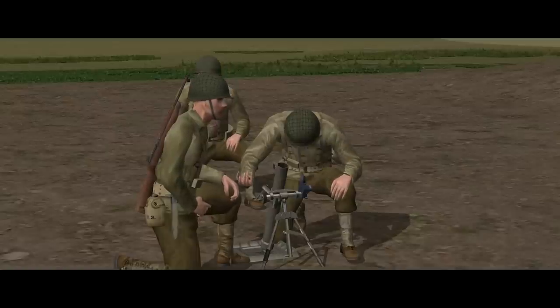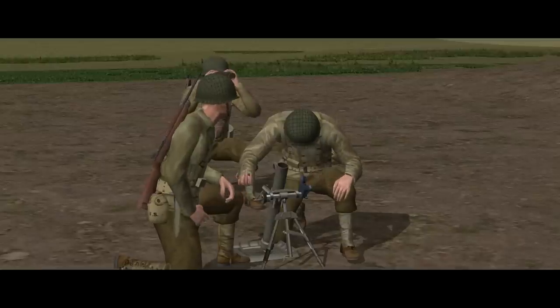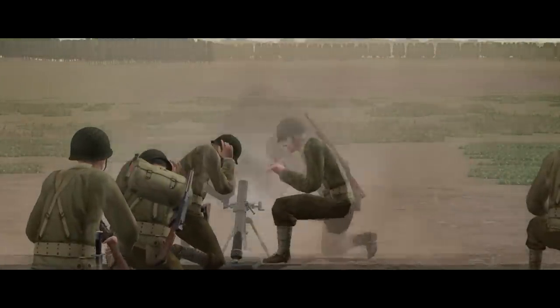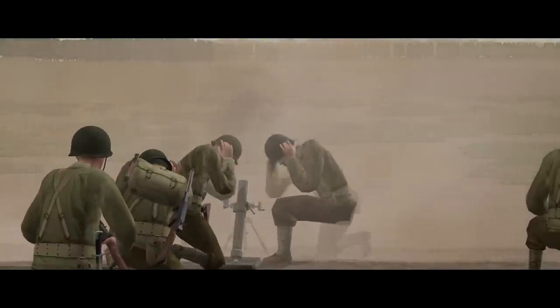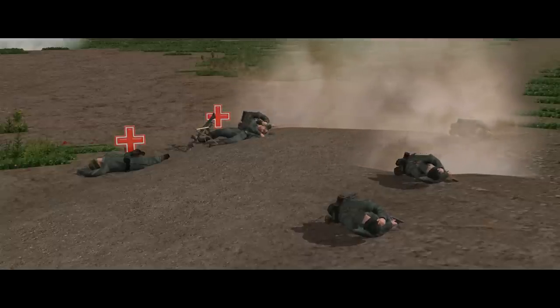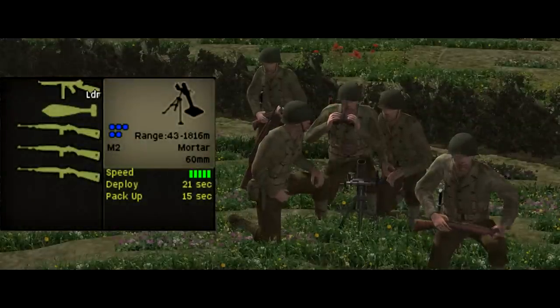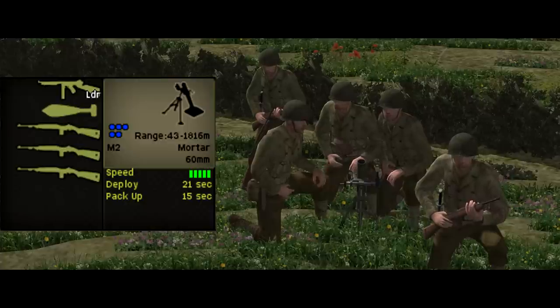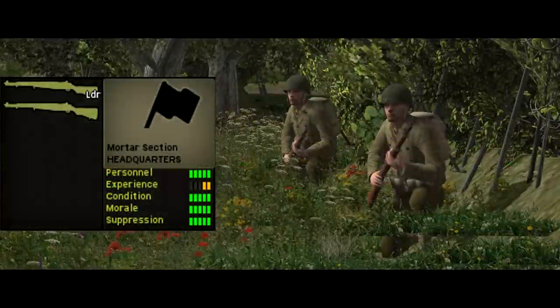The second weapon system is the 60mm M2 mortar — a light mortar, quick to set up and tear down at 21 and 15 seconds respectively — giving the company impressive organic indirect fire capability. It only comes with high-explosive ammunition, so no smoke like the British 2-inch mortar, but these 60mm bombs are very effective against infantry point targets. They can be fired out to 1,600 metres and called on for indirect fire missions, but are generally much more useful in the direct role at closer ranges where accuracy is much better. The crew consists of five men: the mortar operator with an M1911 for self-defence, a team leader armed with a Thompson, and three others with M1 carbines. Between them they carry 32 bombs. There are three 60mm mortars in the mortar section, led by a two-man mortar section HQ armed with Garands.